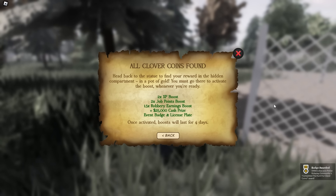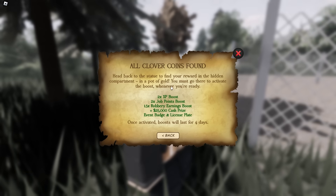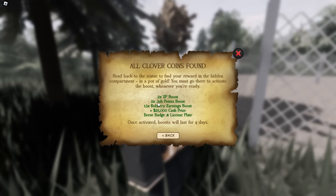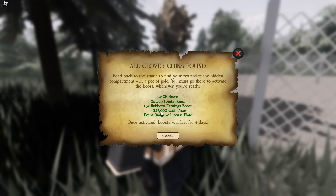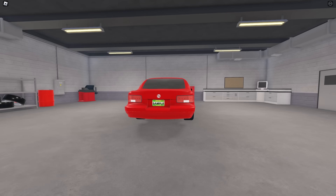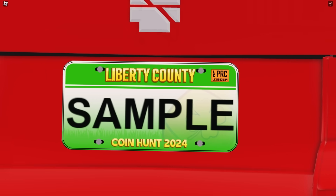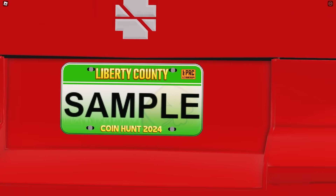We've now got the second badge, which isn't really part of the Roblox egg hunt — it's just something extra for ERLC. We got a bunch of perks: two times XP boost, two times job points boost, 1.5 times robbery earning boost, and a 25,000 cash prize, as well as the event badge and license plates. The plate design reads 'Easter of 2024' — a nice simple green with one of the clovered eggs in the background. Another one to add to the collection.